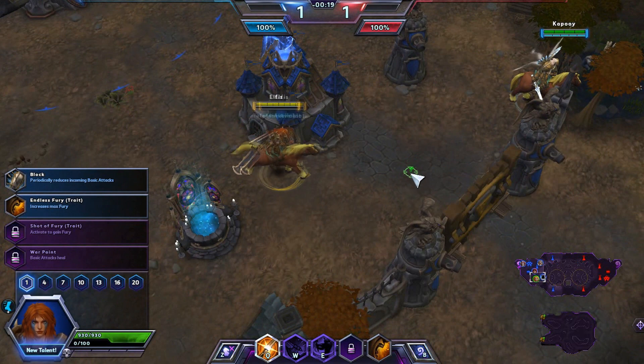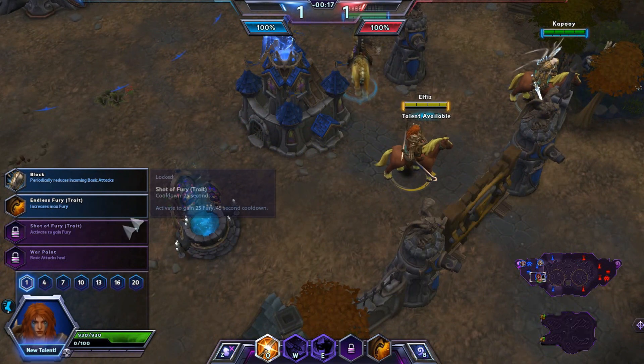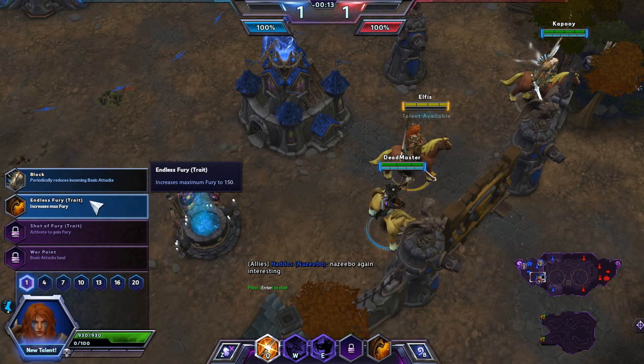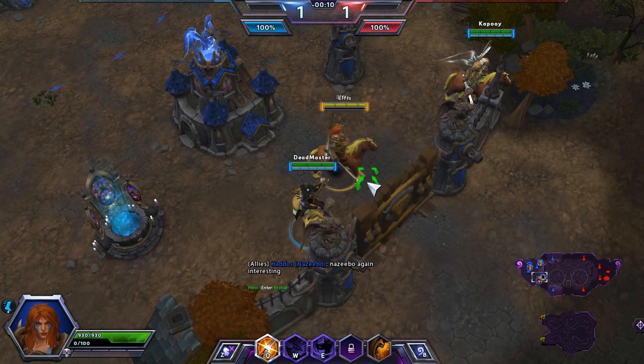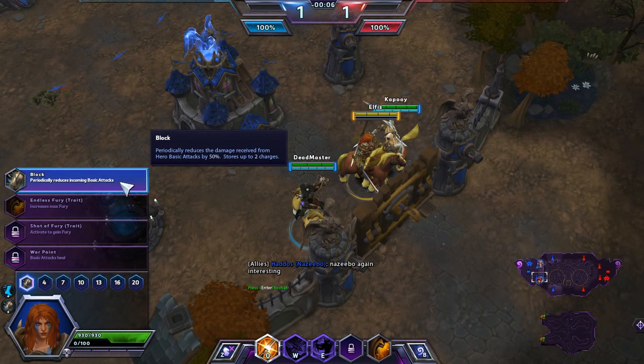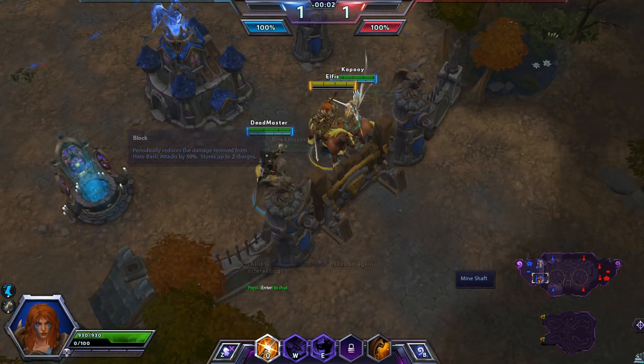So Sonya, we'll pick our talent here. I haven't played her enough to unlock all the talents yet unfortunately. I don't think the increased fury is really that helpful — I'd much prefer the block. The block just blocks basic attacks by 50%. I don't know the exact cooldown on it, but it has up to 2 charges. I think the cooldown is something like 5 or 10 seconds.